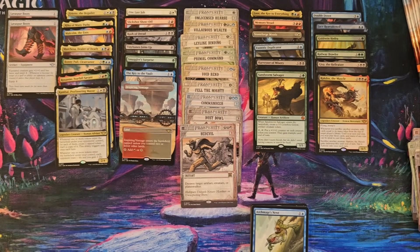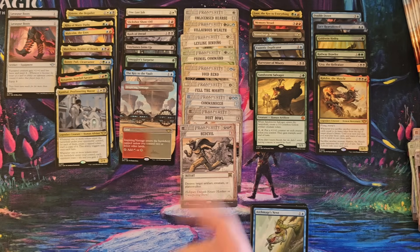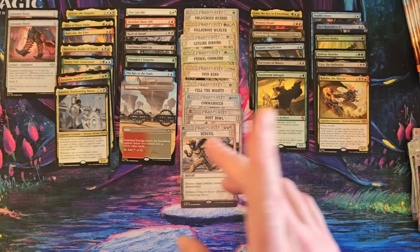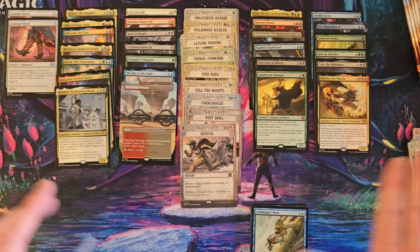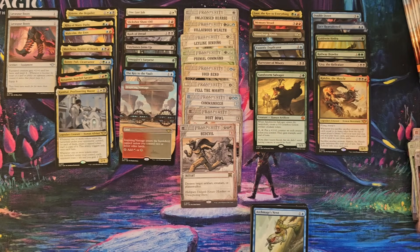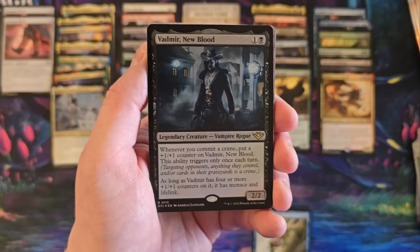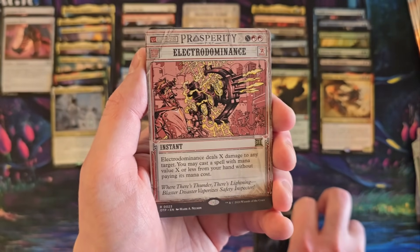So far, other than the mythics from this, I haven't gotten any mythics from that, so I assume you probably get one mythic per box of the newspaper treatment thing. But I've gotten more mythics out of this otherwise than out of my collector box. I wonder — they kind of beefed up the play boxes a little bit because of how badly they sold with Murders of Karlov Manor. Vadim. Electro Dominance — cool.